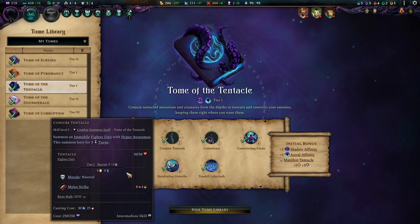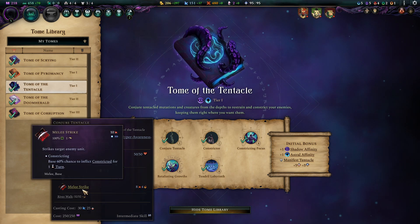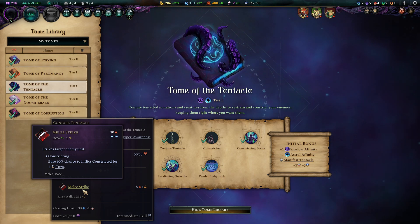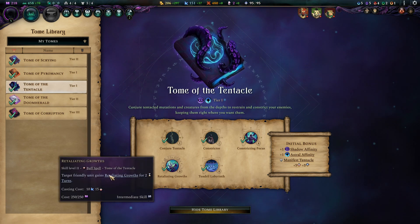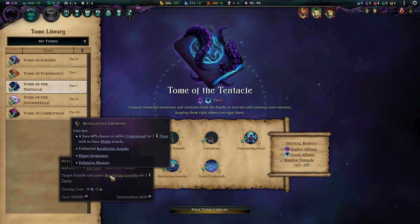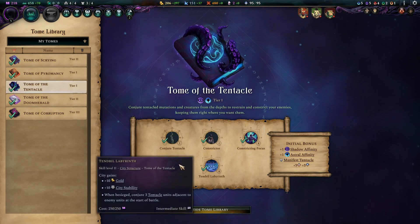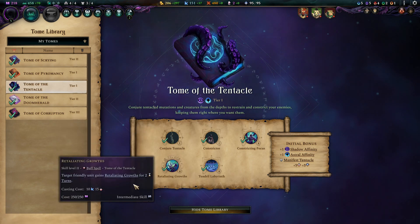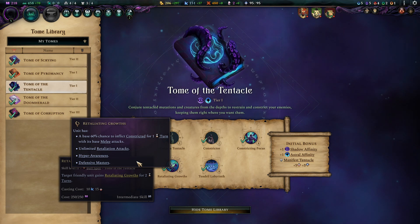Conjured Tentacle gives you a unit that you can place wherever you want, constrict somebody, flank it — it's very powerful at just locking down a couple of units. Retaliating Growths — I rarely make good use of it because I often end up placing it where the enemy doesn't attack. In theory, if you're smarter than me, it is powerful as it gives infinite retaliations in combination with constrictions.